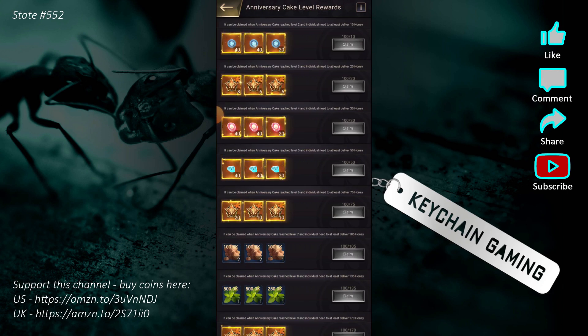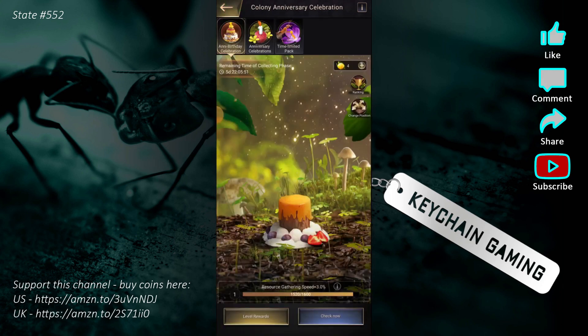We aren't a big alliance but I anticipate leveling the cake pretty easily. 1,600 honey is an easy goal — if on average each member gets 100 honey and you have 100 members, that's 10,000 points a day. I'm guessing each subsequent level goes up maybe 200 or 500, but it increases each level.